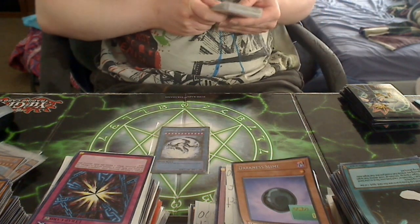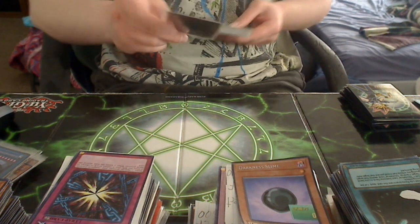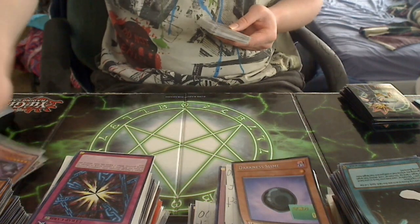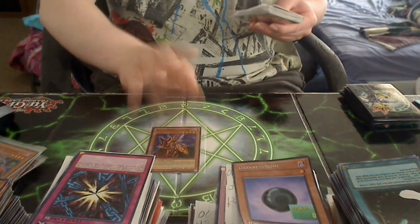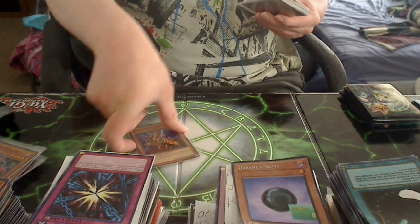Next up, Legendary Dragon Godurus — huge beat stick, infinite attack and defense, no need to explain. Caius is really good in this deck — there are so many ways you can summon him. Dark Crusader — really nice, just discard him. Breaker — it's pretty much an extra spell and trap destroyer, it's really good.